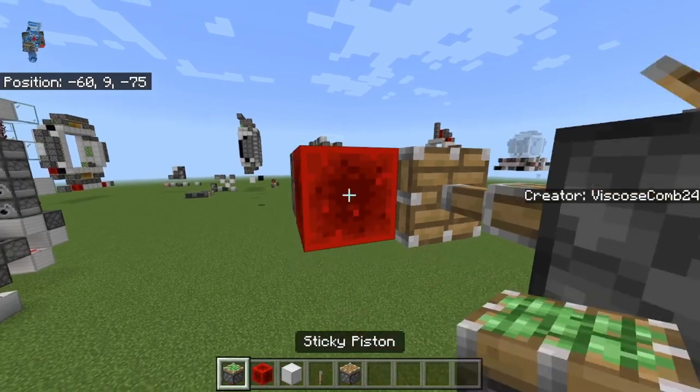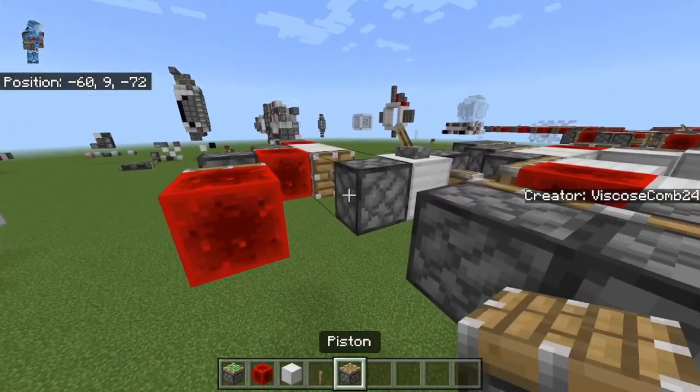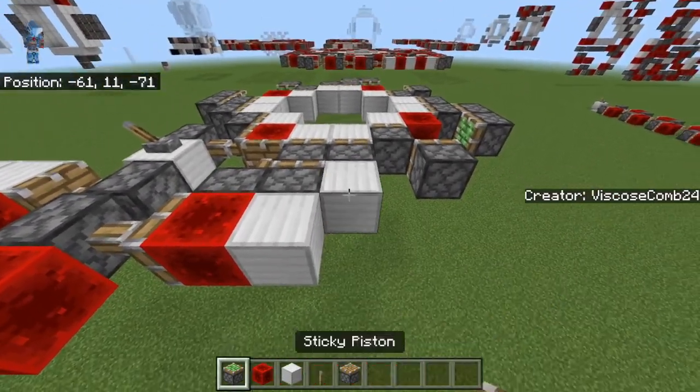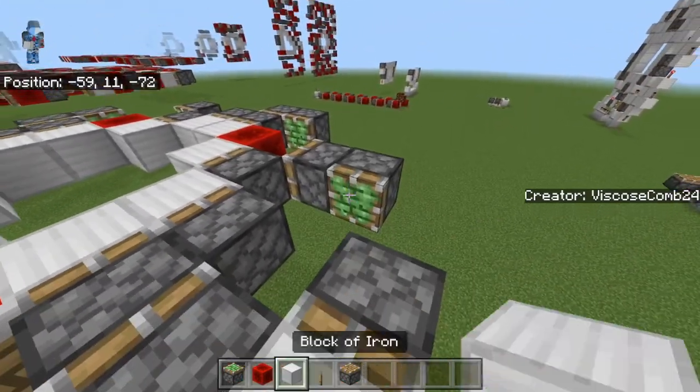Sticky piston, block of redstone, sticky piston, redstone block. Then put down a piston right here, block of redstone, block there, temporary block, and then a sticky piston. Over here you can also put a sticky piston and a redstone block.